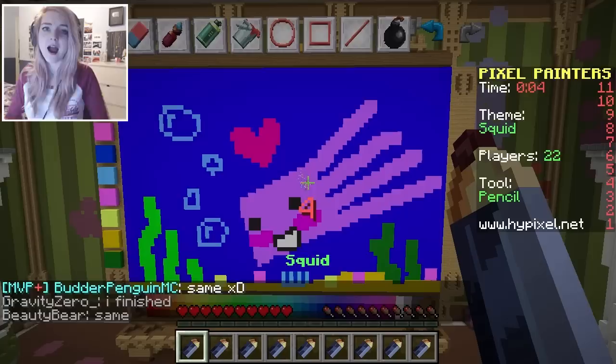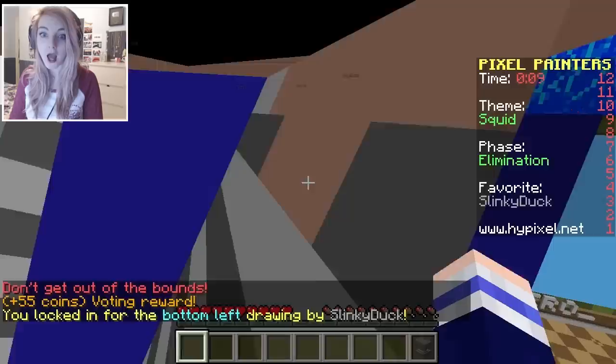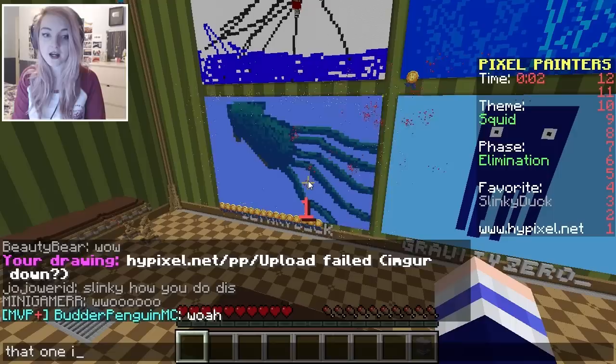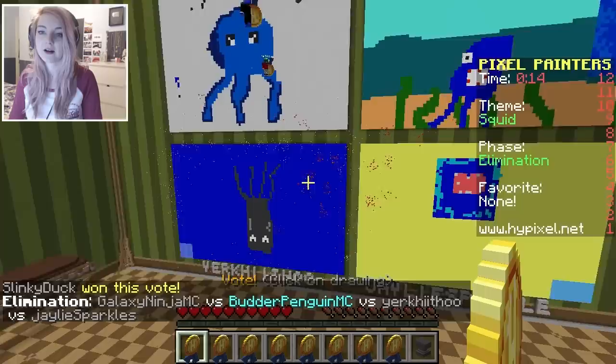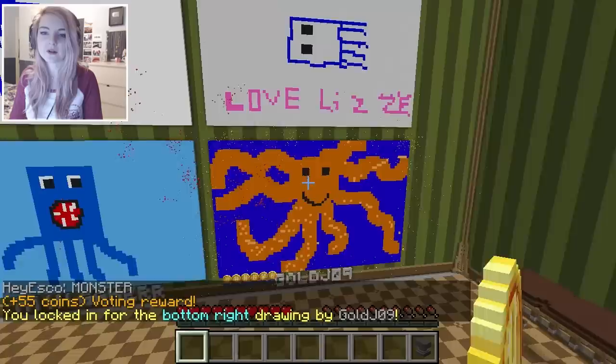I definitely think that there could be some better squids around than this, so I'm excited to see what everyone else built! Oh, what?! That one is amazing! Look at all those boats! That one is amazing! Nothing can live up to that now, but this one — they're all pretty cute. I quite like this one. Aw, this is cute! And this one's like an octopus, very different from the others, so I'm gonna go for that one. Although that one's kinda cute too.